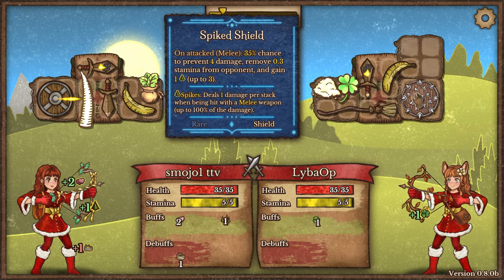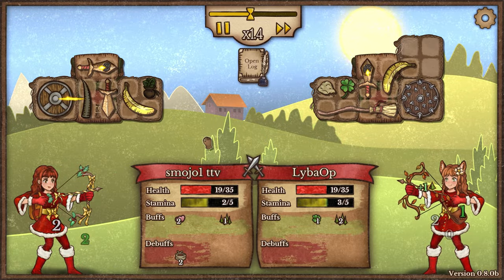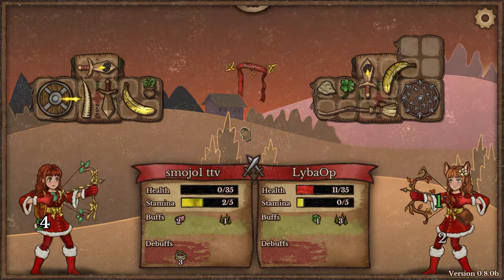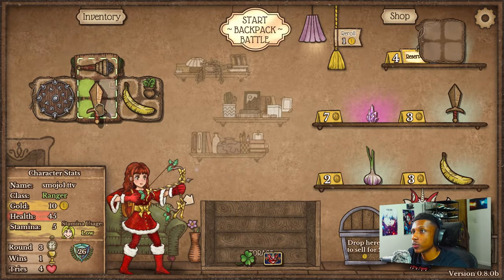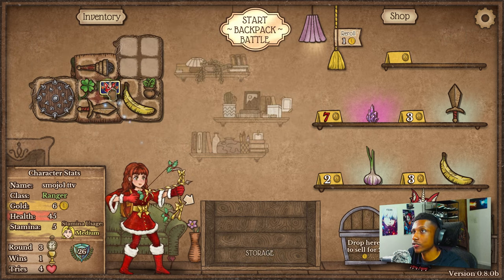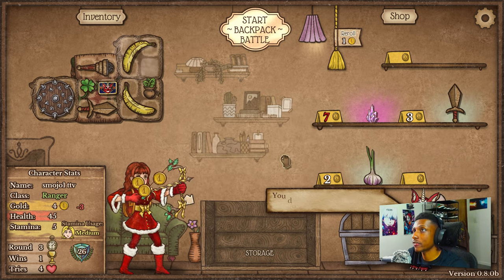We might lose this one because this guy got spike shields early, which is extremely dangerous considering we have two different forms of DPS. We have the exact same healing except we have regeneration, but I don't think that's going to be enough against spike shields. We're taking that L, but that's okay because we increased our DPS a little bit. Let's go ahead and get that space - space is always a great thing in this game.